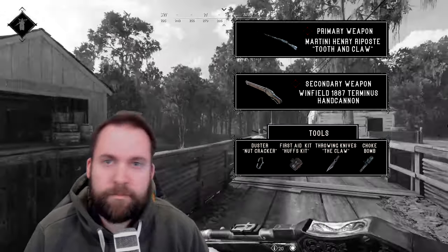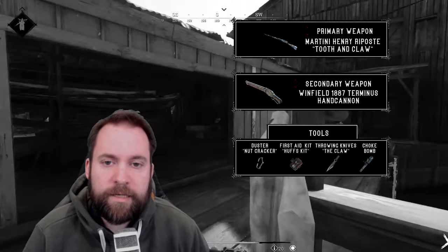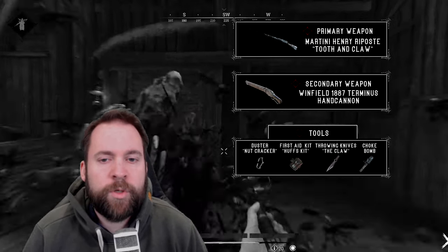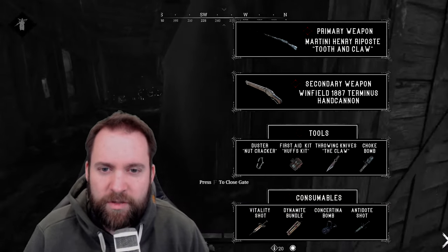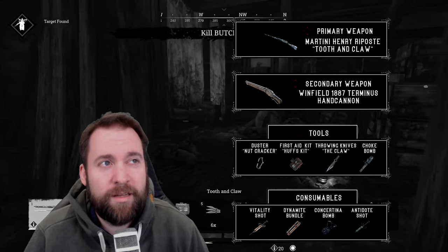Tools — simple. The dusters, because I play with a bayonet. Med kit. Throwing knife. Choke bomb because I'm playing on a team — playing Deuce with Nino. Consumables, also pretty straightforward: a vitality shot, dynamite bundle, and Constantinople — even after it got nerfed a little bit.